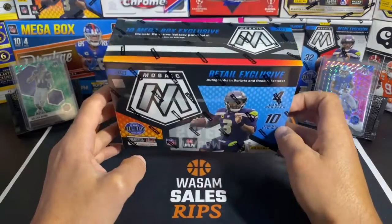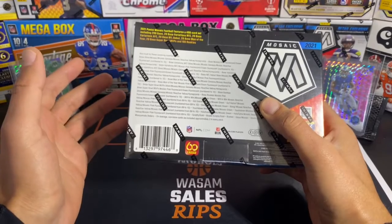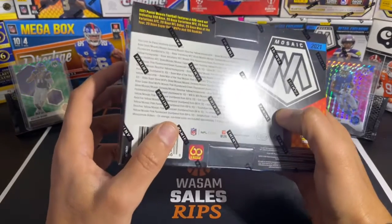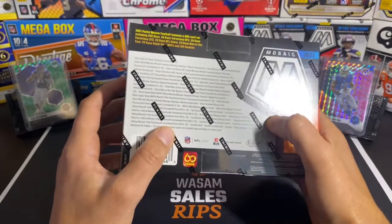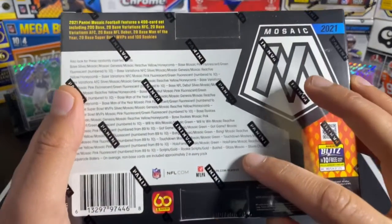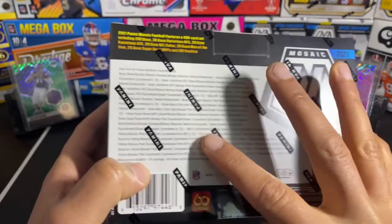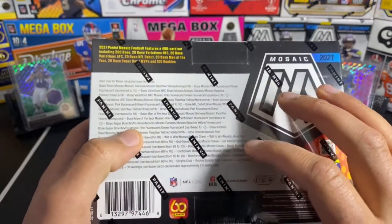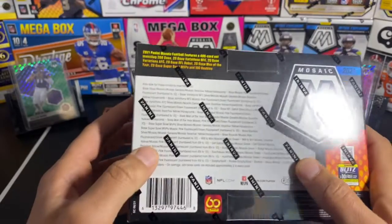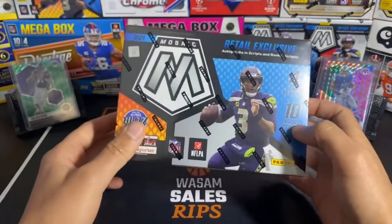Hopefully we can pull some bangers out of this mega — I'm hearing a lot of good things. This is pretty much bust or win. Some of the megas I've seen are pretty bad, some are pretty good. But you can pull all the busted ones: the glass mosaic, the storm chasers, the masquerade, the honeycomb, and the genesis. There are a lot of numbered parallels, so I'm excited to see what this mega box has in store.